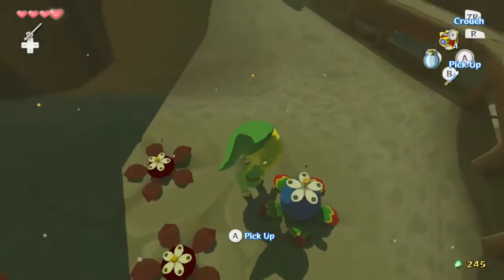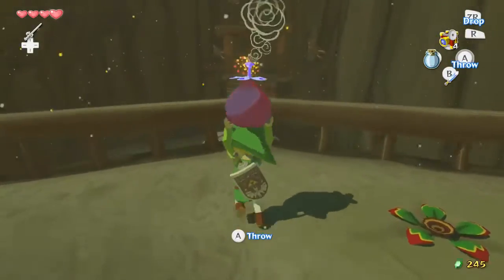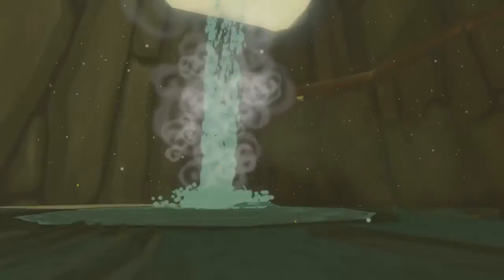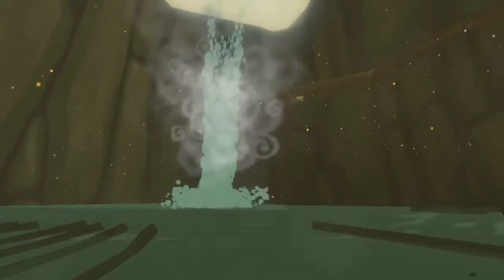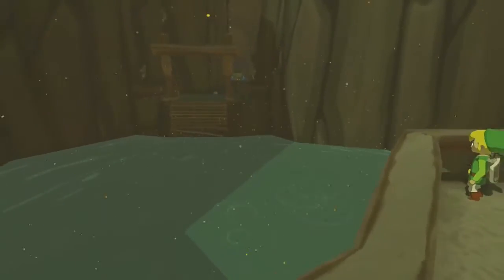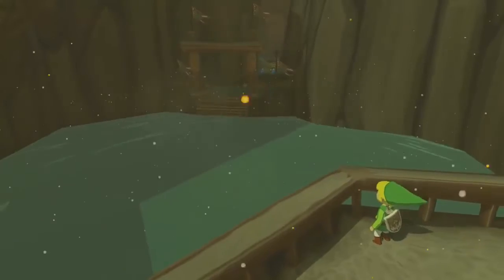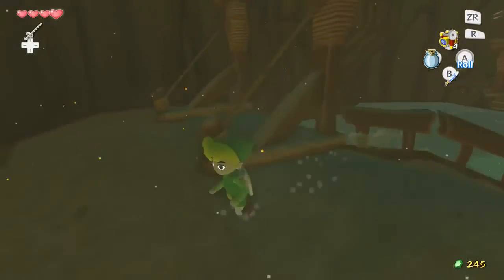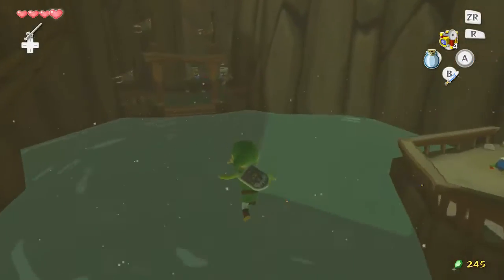So what we need to do in order to get up there is throw this bomb. Can I make it up on top of the rock? Yeah I can. That throw is a little tricky sometimes because the bomb can fall off the side and land in the water. So you either want to make it on top of that rock, or wait until the bomb flower is closer to blowing up and then throw it, so it'll blow up somewhere along the side as it's falling. But we got it first try.